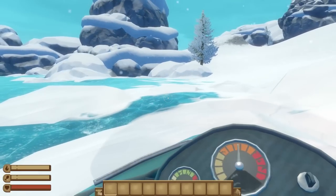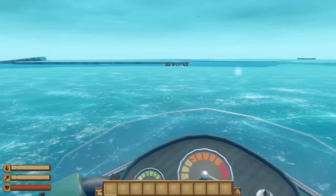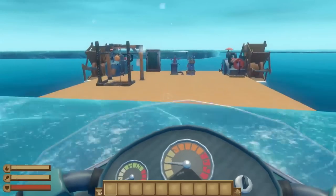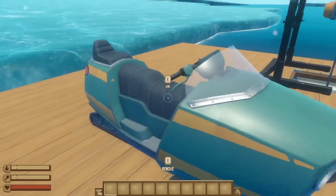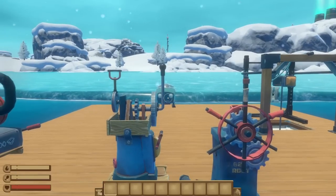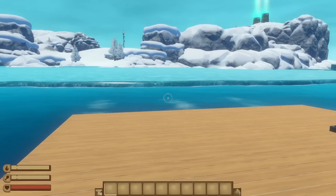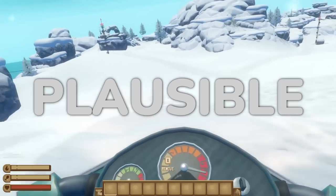Moving on to one of everybody's favorite new features: the snowmobile. There has been some debate as to whether or not it's possible to get the snowmobile on your raft. If you line up your raft well and slide a snowmobile onto it, you can technically get the vehicle on your raft. You can't drive it once it's there and it will fall off as soon as you start moving, so this one's in a weird middle ground. It's confirmed that you can get it on your raft, but busted that you can bring it with you, so we're going with plausible.